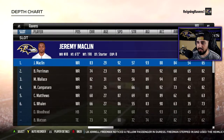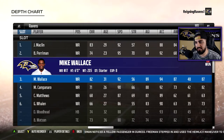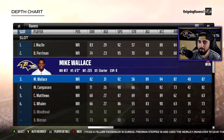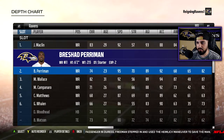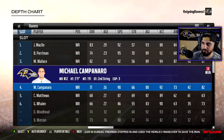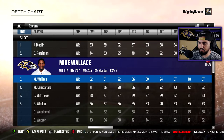He keeps the defense honest. We got Macklin, Perriman, and we got Mike Wallace in the slot. I personally run a three wide receiver system — these are the main guys you're going to be seeing on the field. For those four receiver setups, we got Mike Camp out there, and I moved a couple of these guys around too.